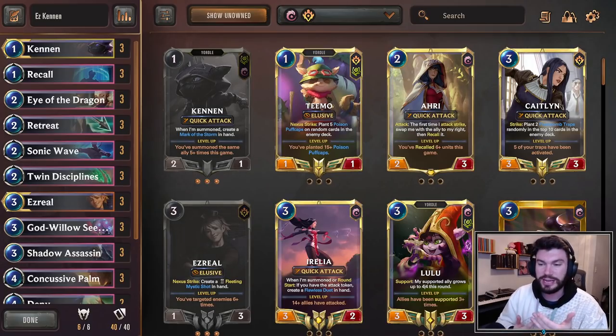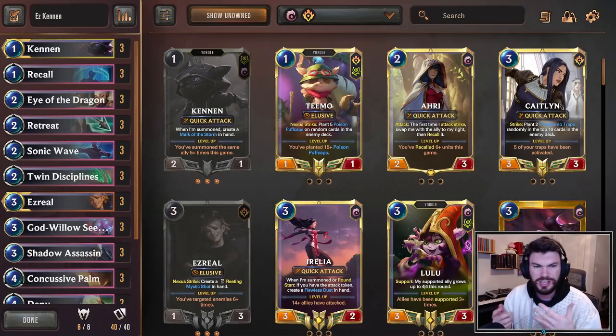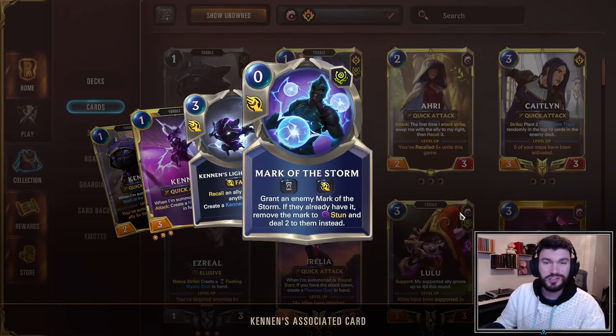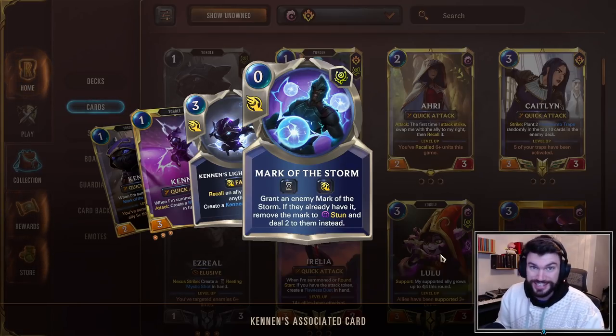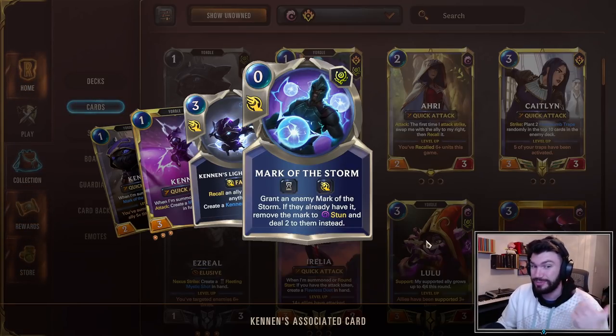It's a combo deck that plays around the self-recall archetype to level up Kennen as fast as possible, casting Mark of the Storm along the way. What Mark of the Storm does is not only control the board, but it levels up your Ezreal very, very quickly. You only need to cast 6 things targeting your opponent's units, and this costs 0 mana, making it very easy to cast multiple, especially when you're constantly recurring Kennen.